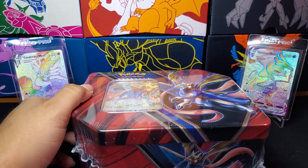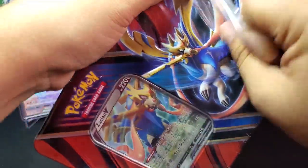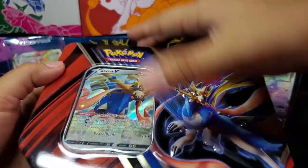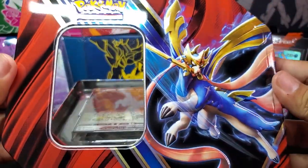Now that the luck has soaked, let's see if we could summon the Rillaboom VMAX. We got the plastic off — very, very nice tin. I think I like this one better, just the red, compared to the blue and red.